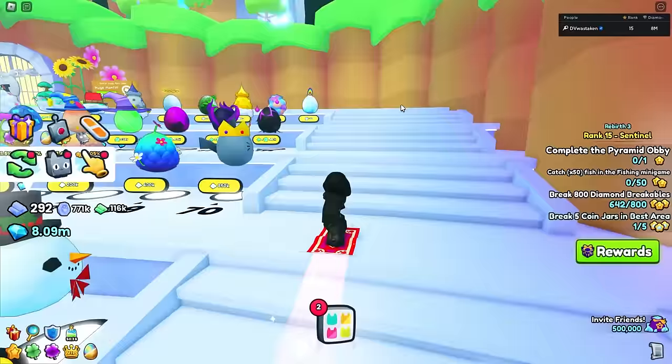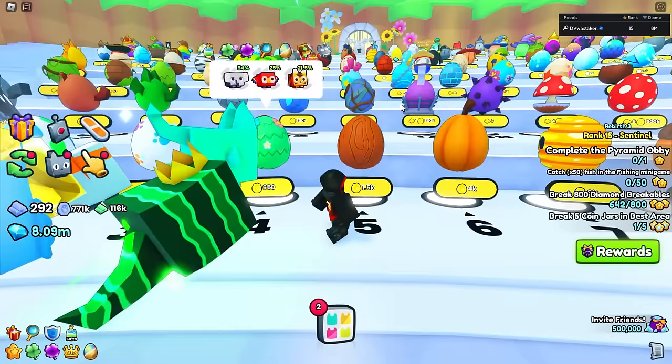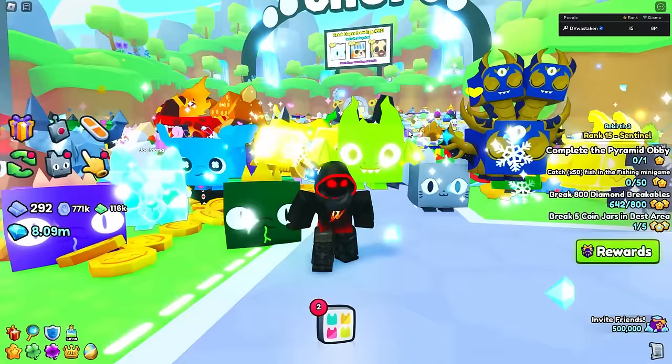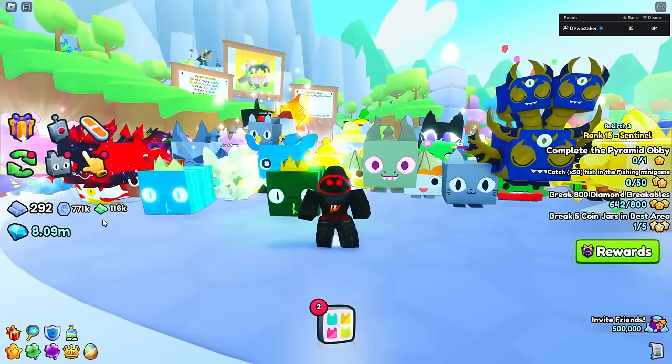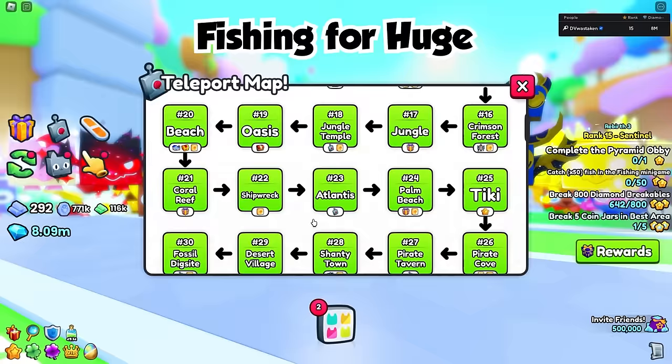Candy canes, unicorn kittens - those are all pets you could be selling right now for a ton of gems to get your first huge. That's probably one of the easiest ways. Make sure you're going after the shinies, because no one really cares about the commons. Use your relics to help with hatching shinies - without that it's really hard. You need about 7 million gems right now for your first huge, and the price keeps going up.